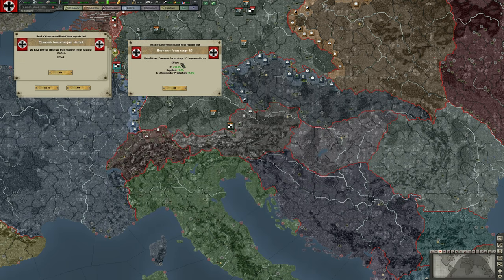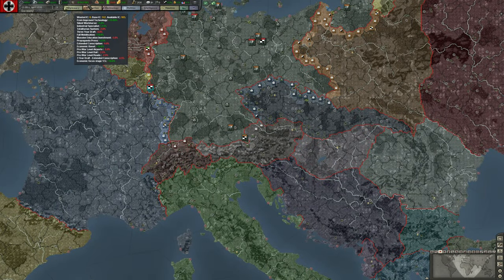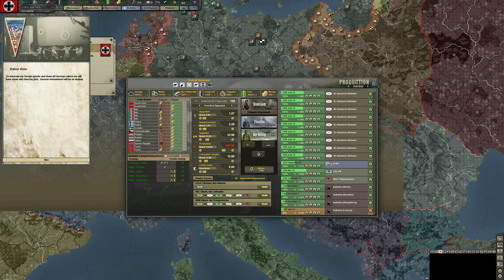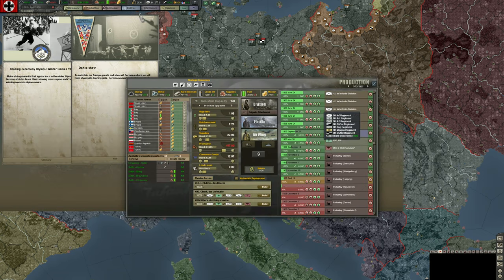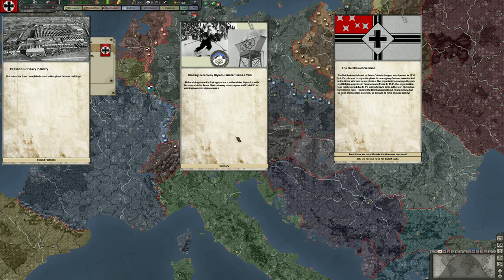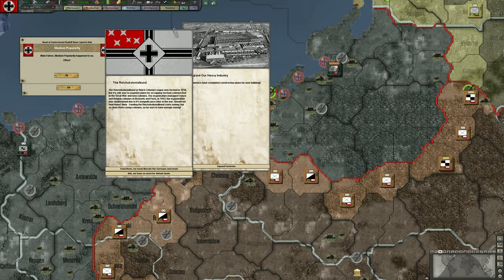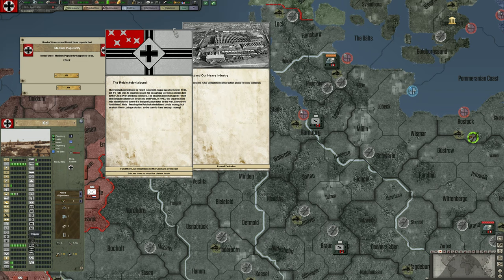We chose economy this year, so we're already gaining bonuses from that: the first of three bonuses is 10% IC efficiency and supplies. We're up to 183 IC now, and that's before any of our factories come out of production, which won't be until end of year. Olympics events: dance show, closing ceremony — the Olympics are over. We gain money, manpower, lose threat, and gain mountain warfare and Arctic warfare equipment. We gain a heavy industry in Kiel through this event — one point in heavy industry is probably worth more than one or two regular industry points.